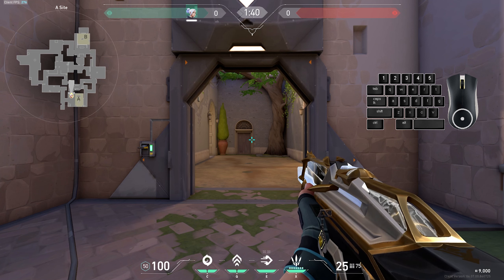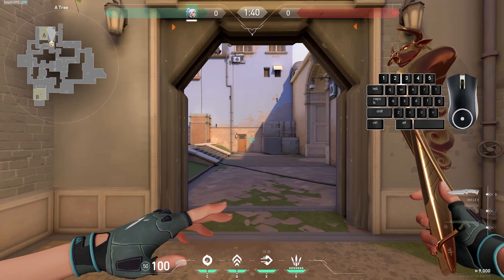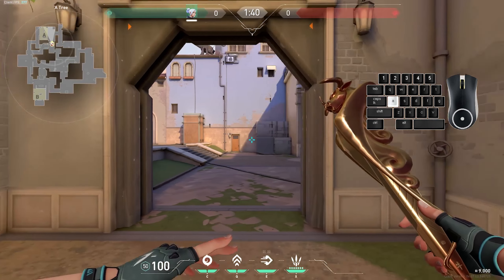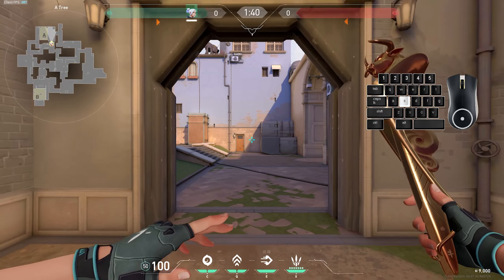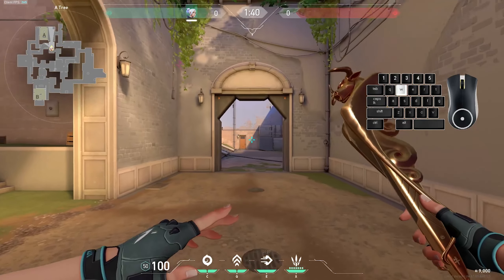To learn how to jump pick, you first got to learn how to air strafe. Strafing is just pretty much going in any direction. I already made a previous video on how to counter strafe where I explain more in depth what strafing is.